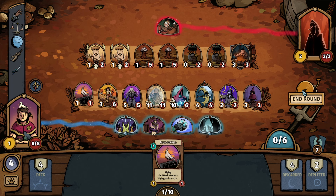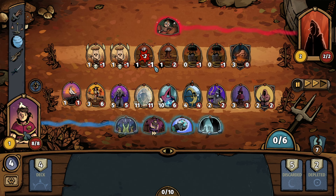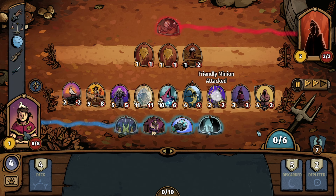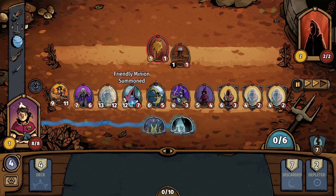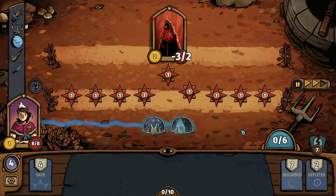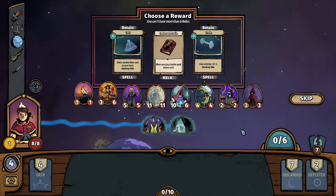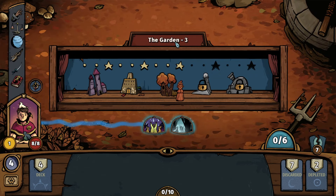We have some Death Touch units — I don't like that, that's scary. If we can take them out like we just did, that's great. Hail just did some absolute work there. Another question I had: can my summoned units be summoned if we're at max capacity? Yes, absolutely we can — which is good. This guy's about to get just bludgeoned down. Codex Battaglia — when you play a battle spell, draw a card. Sounds absolutely perfect for us.